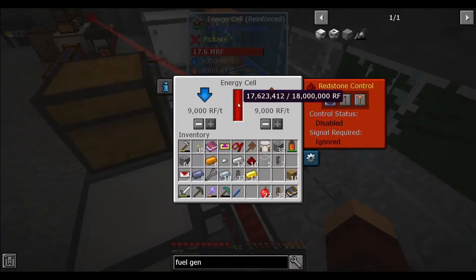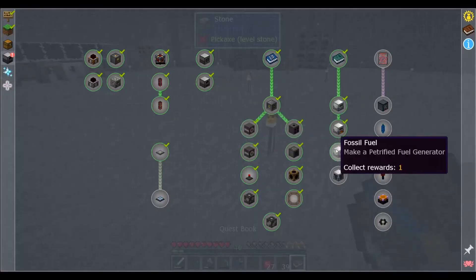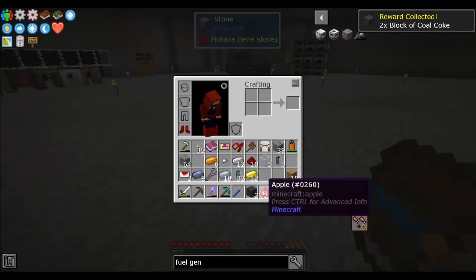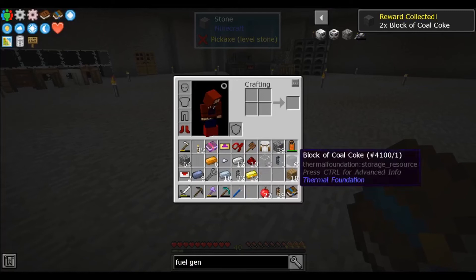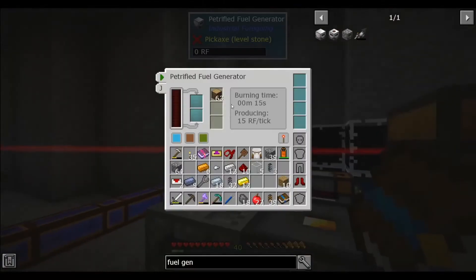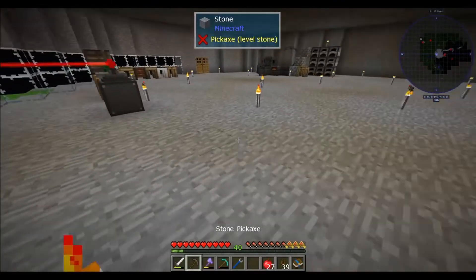We are getting close to being full - that is not bad at all! Let's see what that gets us - a block of coal, was that coal coke? Nice, that's kind of super cool. Let's pull this wood out and throw this bad boy in there - that'll take a little while to burn but that'll be nice.